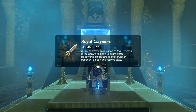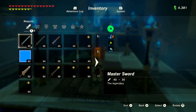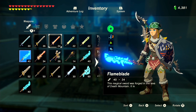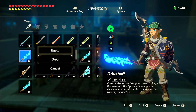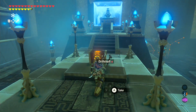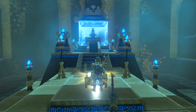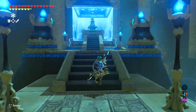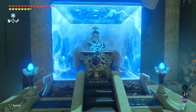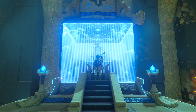Inside the chest, we get ourselves a Royal Claymore, which is a pretty good weapon. I can get rid of the drill shaft since I don't really need it, and I really do want the Claymore since it is a much, much better weapon. So I will take that. Alright, hello Mr. Monk — I found your shrine, so give me my Spirit Orb so I can get out of here.